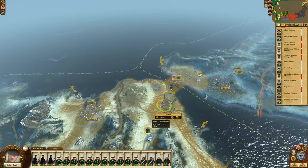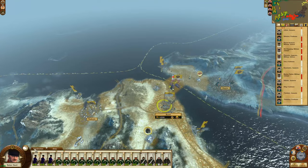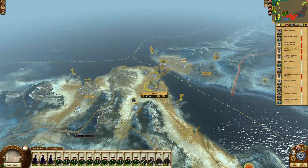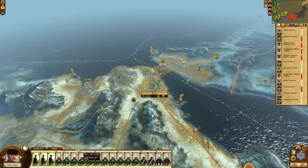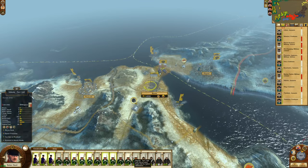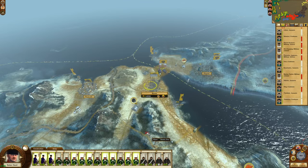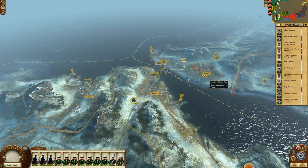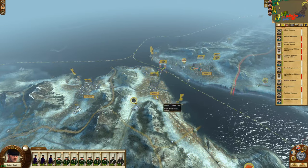There are probably some troops there that we can take out — yeah, lots of them. All that cavalry is replenished. Combined, that should be enough to take that settlement.